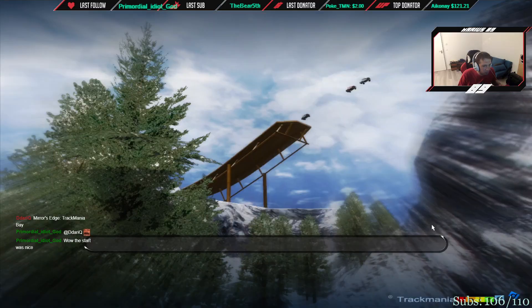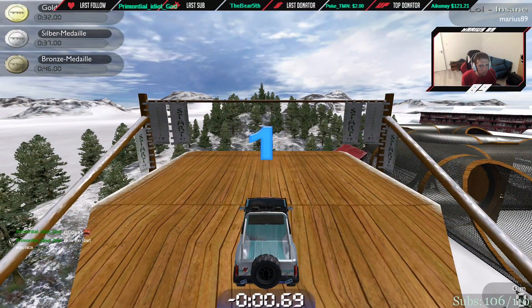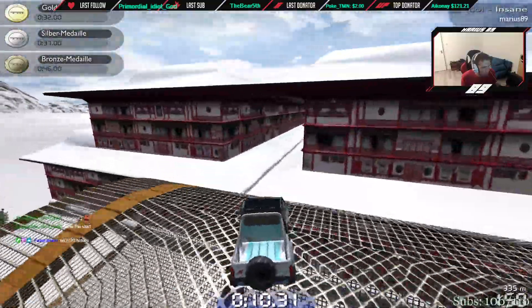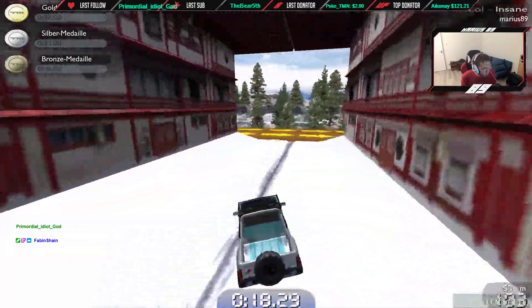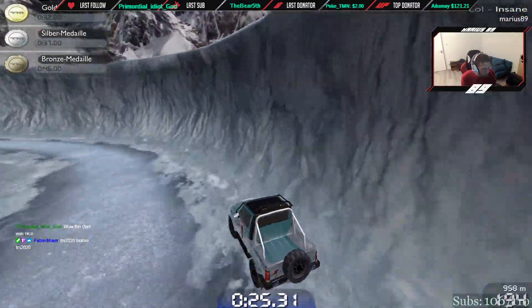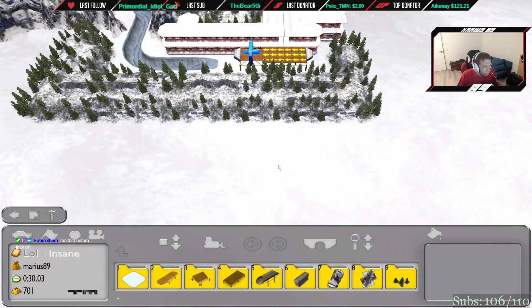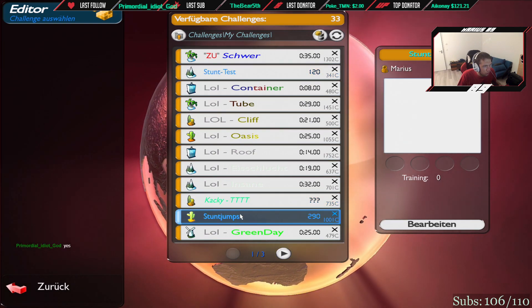Then we got Insane, which is a bit longer. I could send it into leak maps, like into the leaks. Stuntest is nothing, it's just a stunt map.